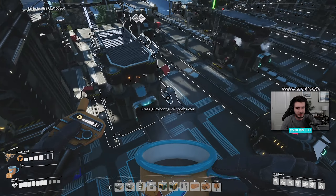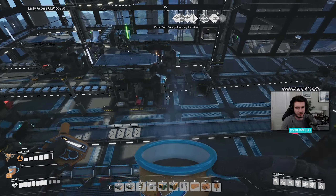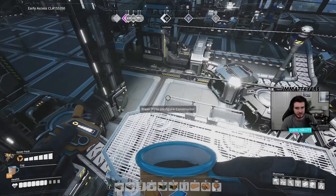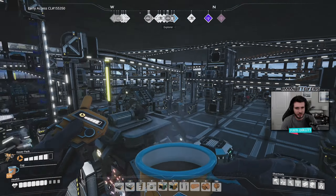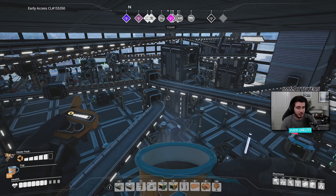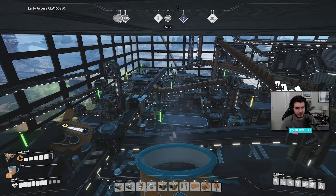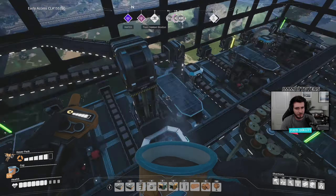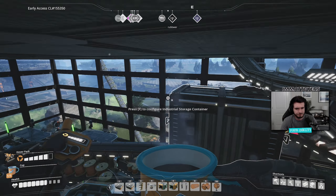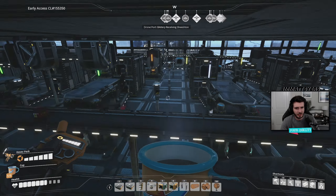I went off and made the second floor, which is my iron factory — where we're making screws, iron plates, iron rods, and whatnot. I think we're also making the heavy plates. It used to be a little more organized, but then I started building other things, so now it's a spaghetti mess. Over here we've got the copper factory — I said this is all the copper factory I'll ever need, and I was sort of right.